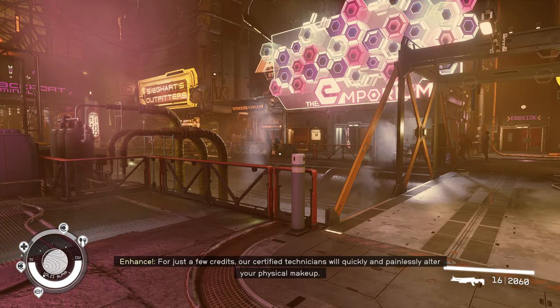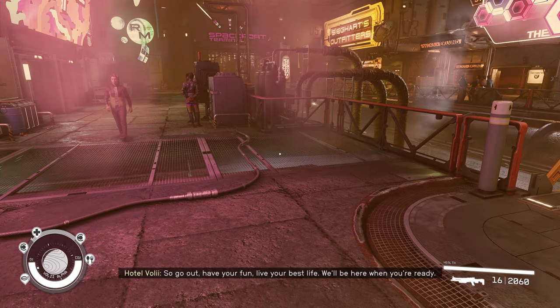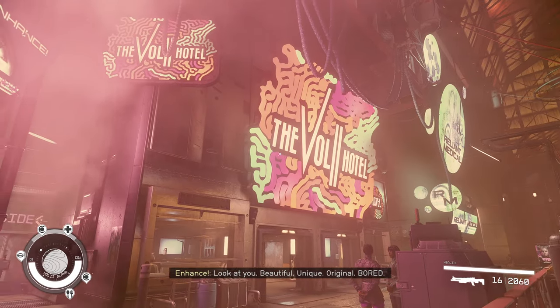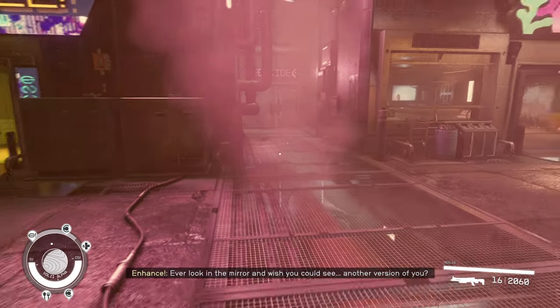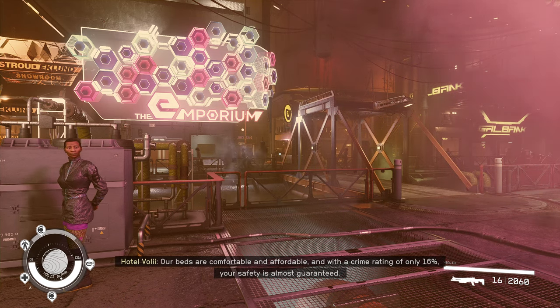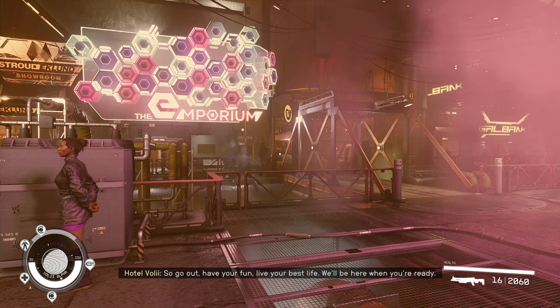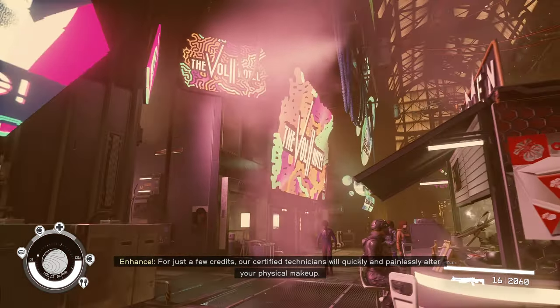Welcome back — we're doing another mod showcase today. This one is Neon Ramen, by Princess Melly, and it costs 400 credits. I wanted to show you the before so you can see we're in Neon, in front of the Voli Hotel. If you see neon signs or things that look different from your game, I've started adding mods in an attempt to transform Neon into a better cyberpunk city — not referencing Cyberpunk 2077 specifically, just cyberpunk in general. And now we're here with the Neon Ramen station.